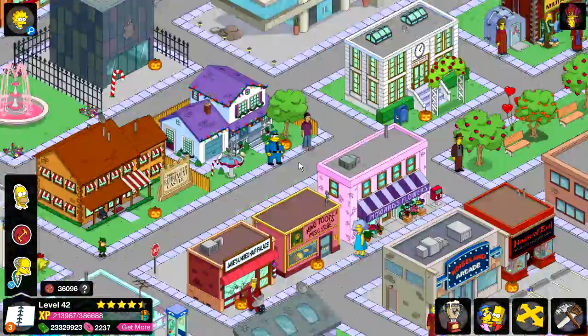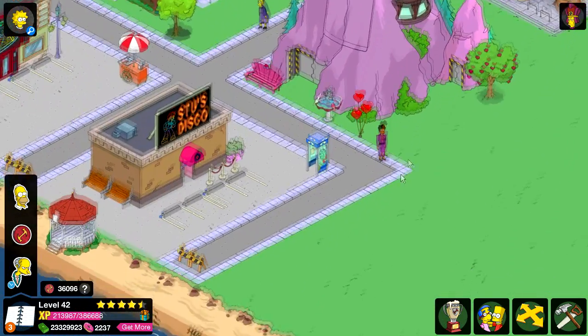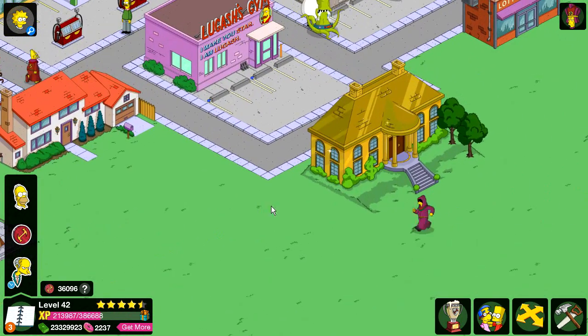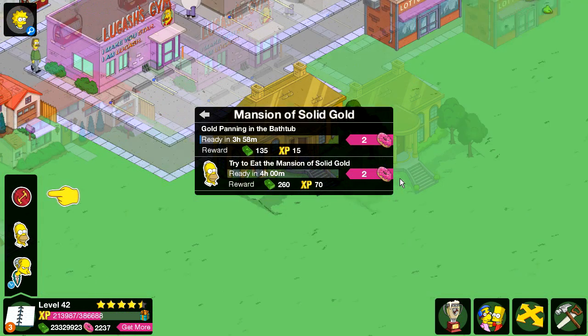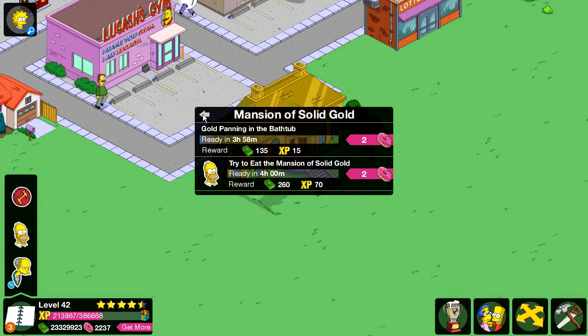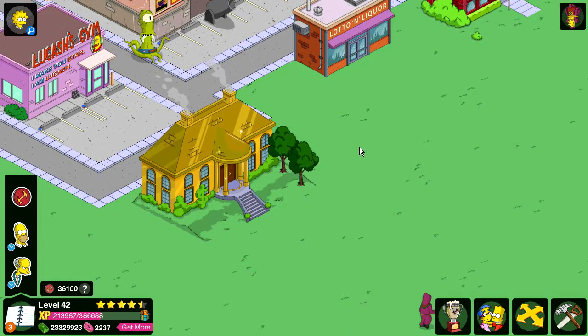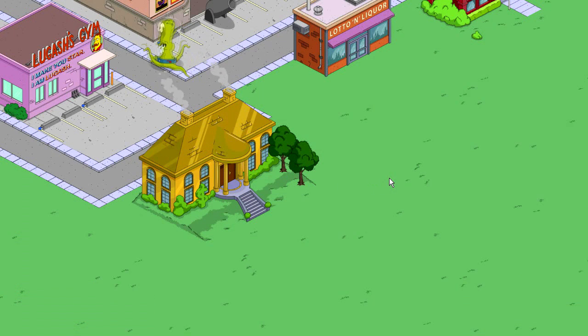Let's check out this gold house that I bought for 250 donuts. It should have technically come with Chester J. Lampwick originally. Let's see if it makes a sound. It's pretty fancy. So there's the animation for the solid gold house. I like the smoke coming out — it has two chimneys and I like the sparkling to it. It does look pretty cool guys, I have to admit.